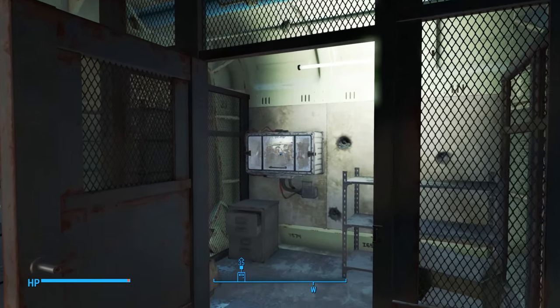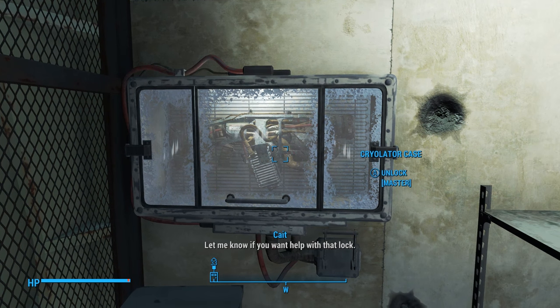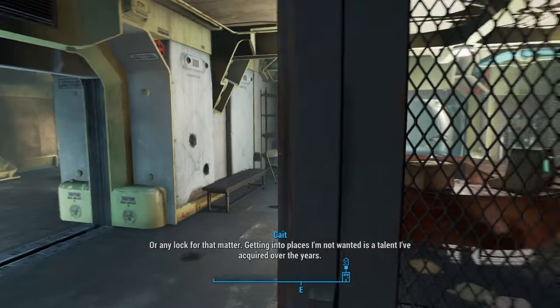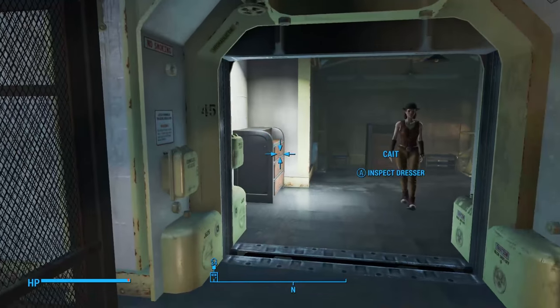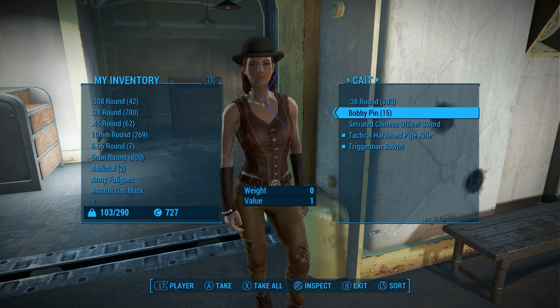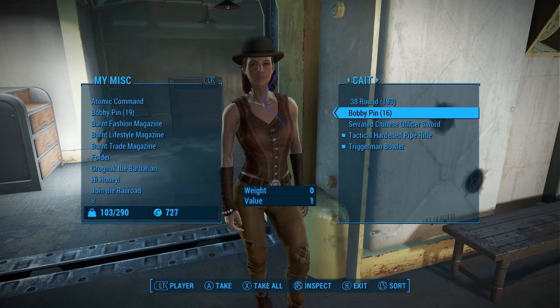Once you've acquired Kate as a companion, you can take her directly back to Vault 111 and ask her to open the Cryolator case. You do have to supply her with lockpicks — each attempt expends one to four bobby pins. If she can't get it open after four tries she'll give up, but just ask her to try again and she'll go at it with four more. I gave her 15 bobby pins, and when testing it before hitting record it took her three tries.